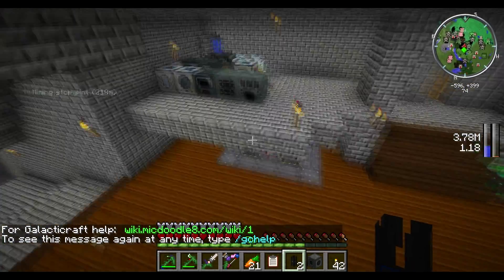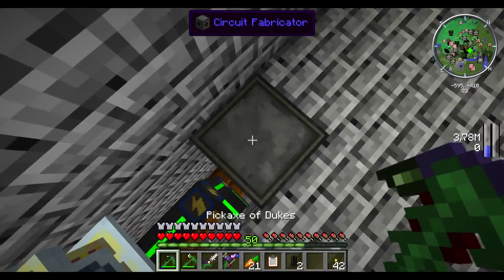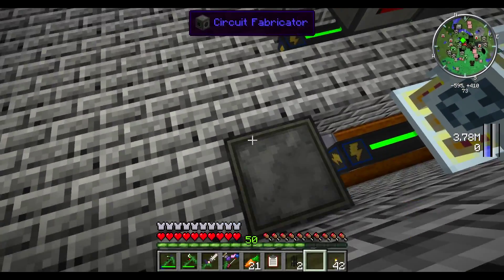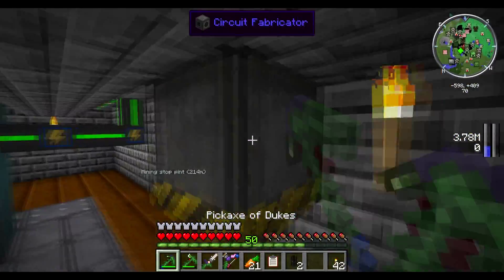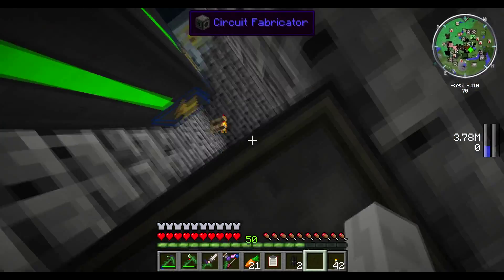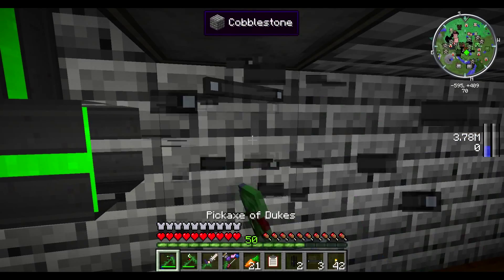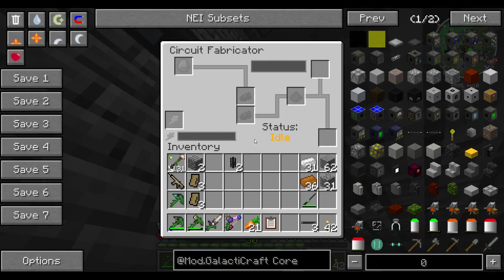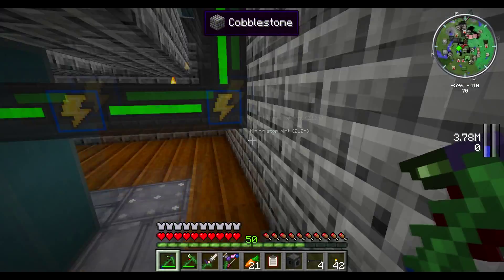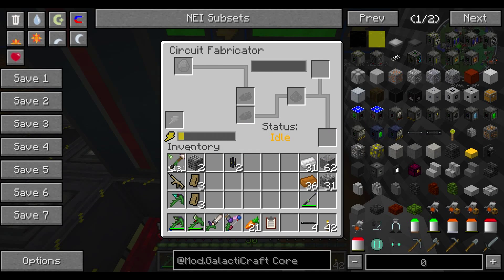This is gonna require power. Now, Galacticraft is a pain as far as power is concerned — Galacticraft machines only accept power from one side. So you have to figure out where that side is and place the machine accordingly, because it's not going to take any input if it's not happy. It looks like it only takes its own cables — energy conduits. Alright, that circuit fabricator is now working.